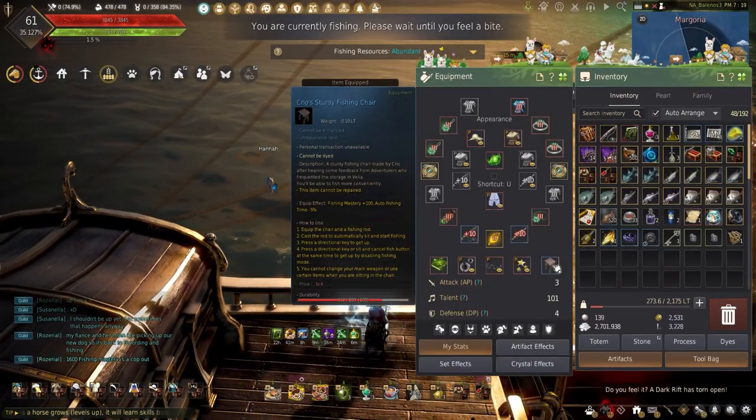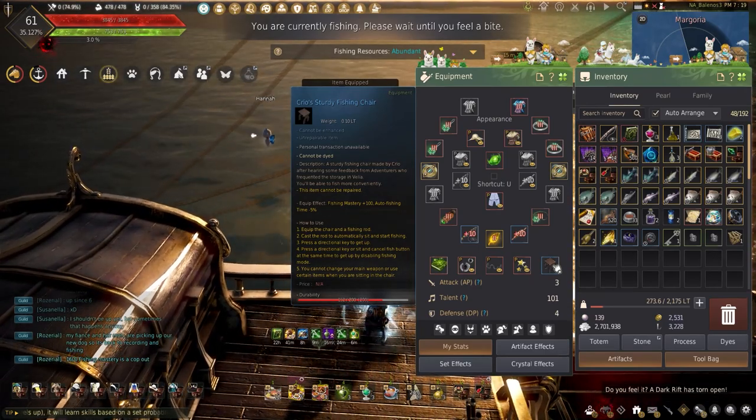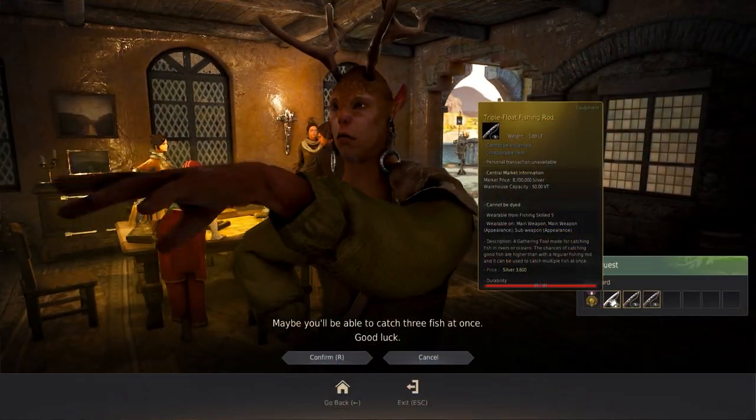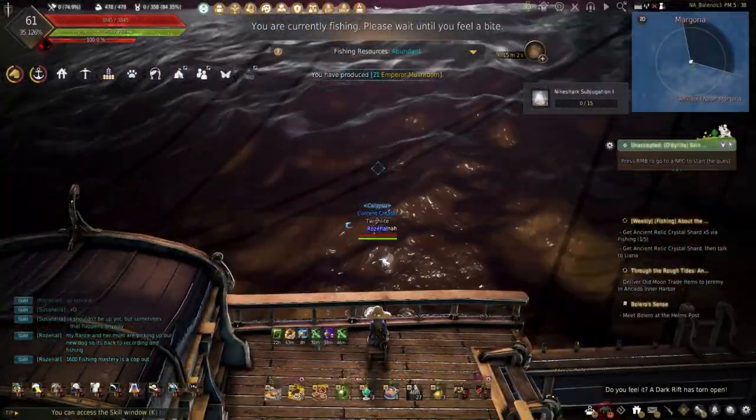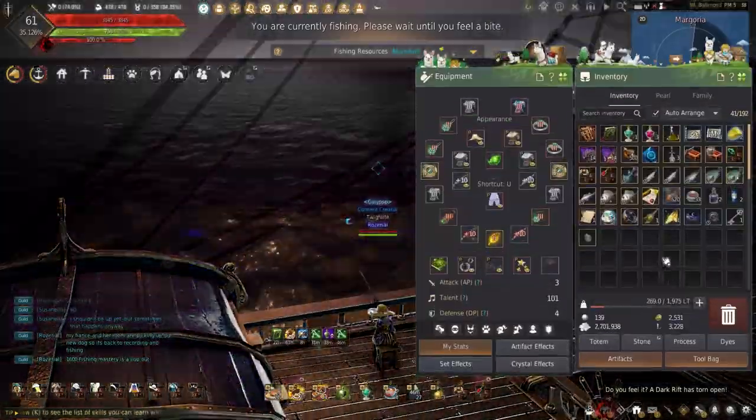Using the new Creo Sturdy Fishing Chair really helps out with the speed of autofishing. Though the next time I get enough triple rods, I'll come out here and just fish using them — not relying on the autofishing — to see just how much more I can make on the yellow grade fish.